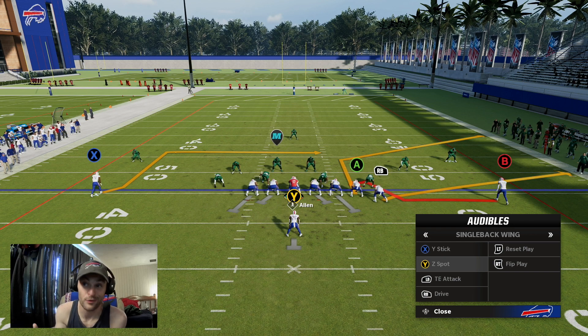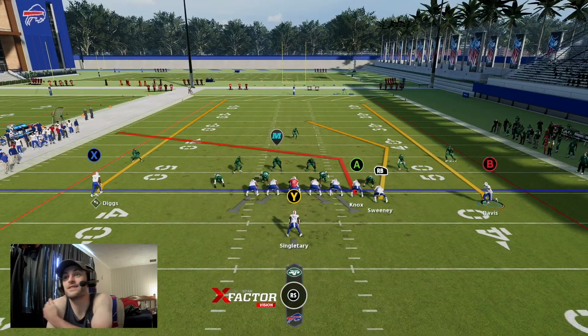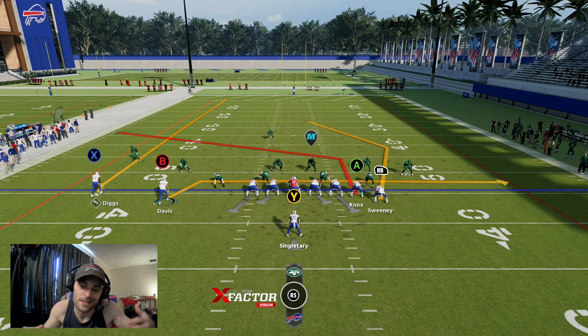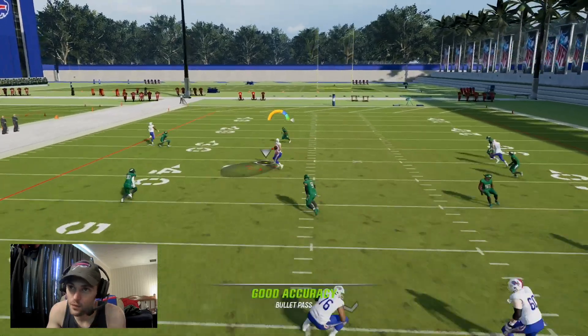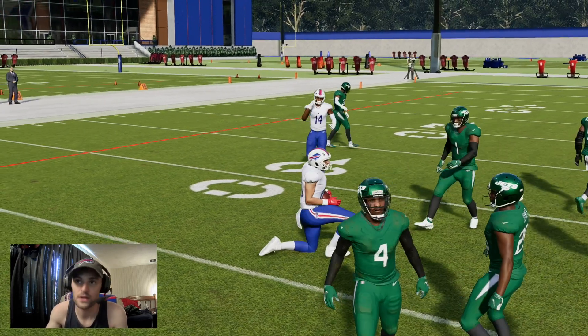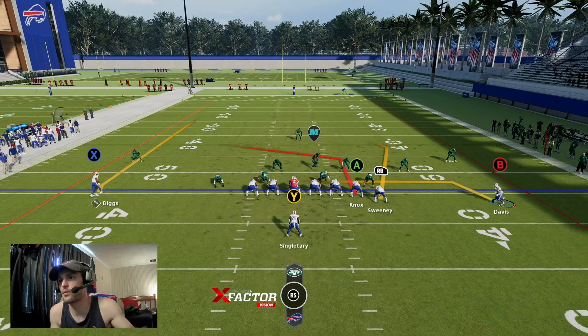Next is Tight End Attack. You can honestly leave it stock, but a lot of times I put Gabe — or whoever my outside receiver is — on a slant, just to create a crossing concept and make it tougher for the user to pick one guy. Your tight end is going to get in behind those hook zones unless the opponent is playing zone drops, but most people don't play hook zone drops.